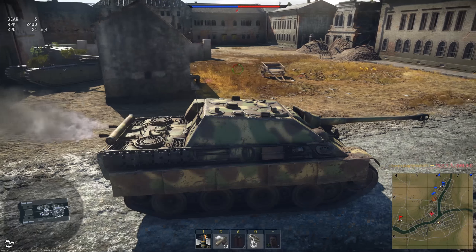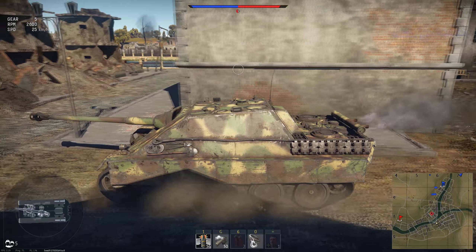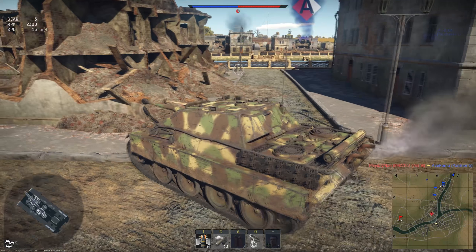He had no ammo in there. But he's trying to turn his side on me - I don't know why. I can overmatch that quite easily. And straight through, finishing him off. Apparently the shot overpenned, as you can see the walls behind him fell down as well. I didn't expect that. Here's a 50mm side plate, so there's no way the fuse shouldn't have been triggered.